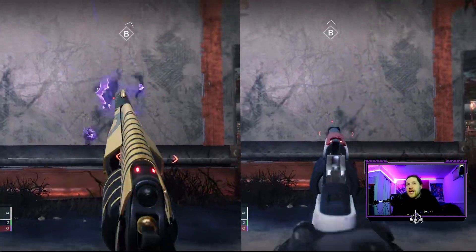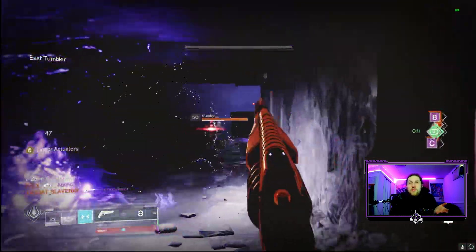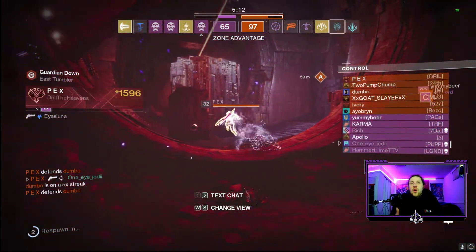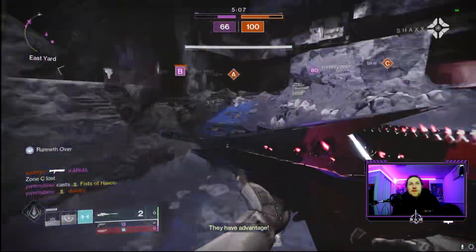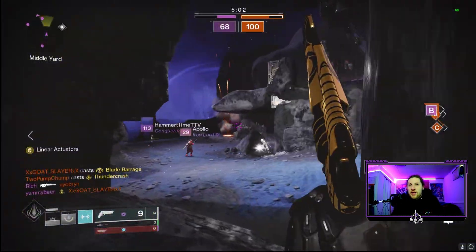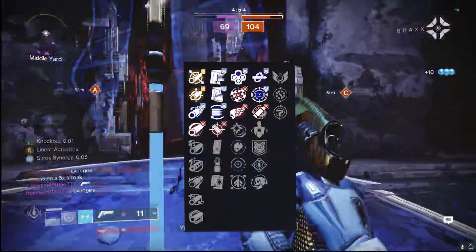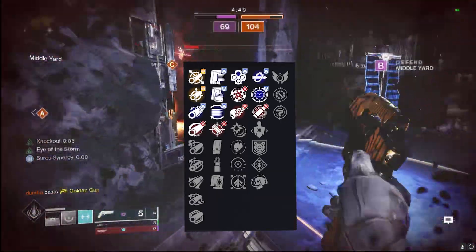Even at this point with how the meta is, having a sidearm like the Drang in the energy slot to back up my sniper feels a lot better and more consistent. The way people are playing — either sitting far back with a pulse rifle or up close using SMGs or sidearms — hand cannons are stuck in a weird middle ground. For me I would still choose the Palindrome over this, but that's just a personal feel.